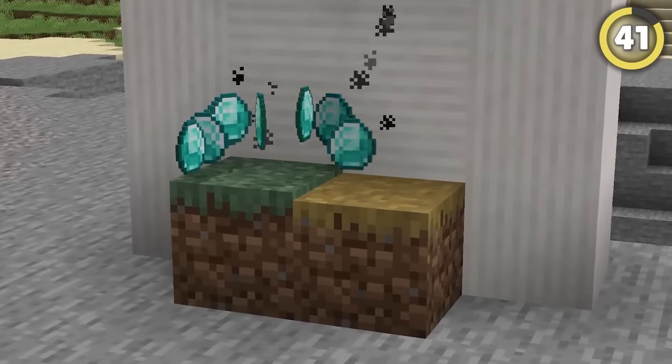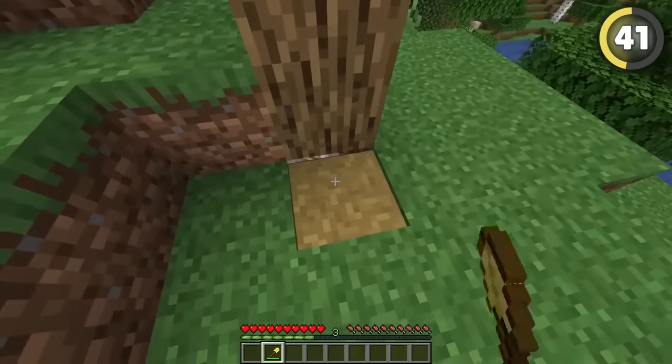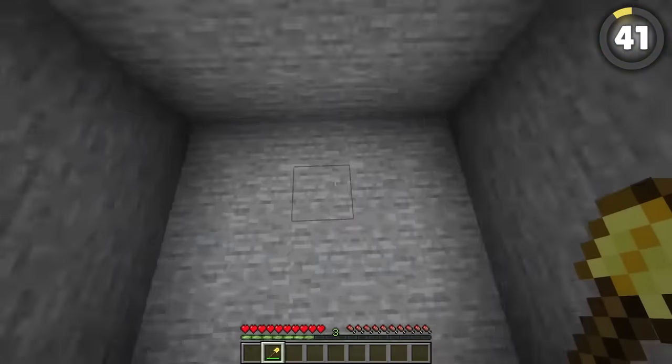Hoppers can take items through path blocks because they're just a little smaller than a full block. We can take advantage of this in another way by hiding a lever under a tree next to some dirt, and using a shovel or hoe to reveal it.